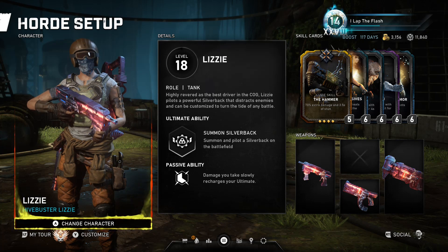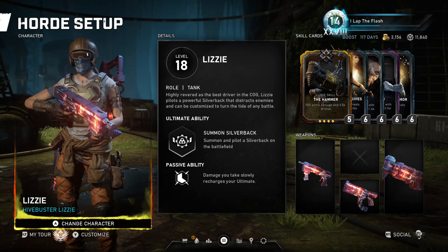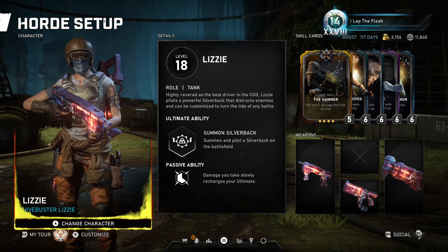Her passive ability — damage you take slowly recharges your ultimate. It's no longer Marked Target, so she does get her silverback less, but that's what it is: damage you take slowly recharges your ultimate.